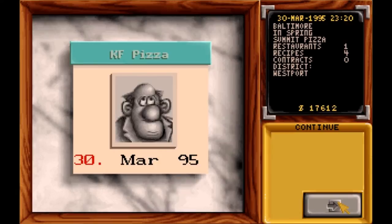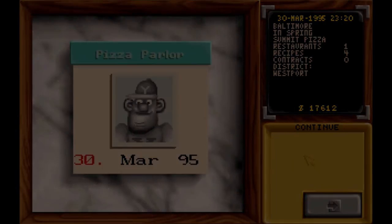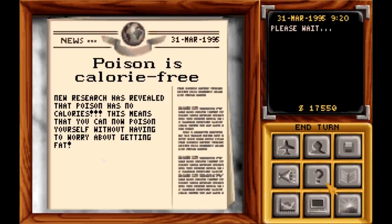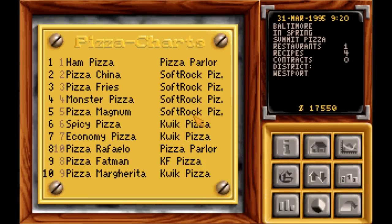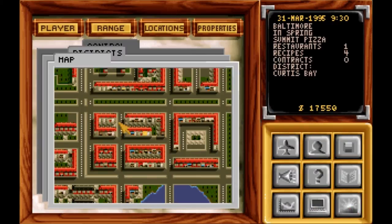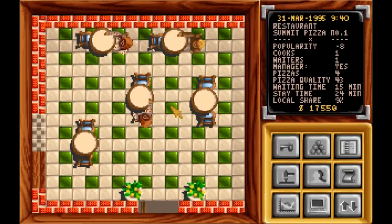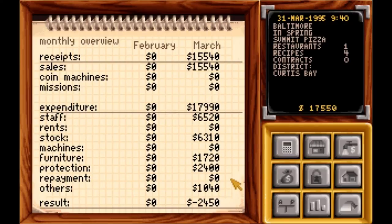Now, another thing to check is the pizza charts. I'm not on there, but Soft Rock has four. Go figure. This is the last day of the month and this is going to hurt. I know. See, I bought the furniture — $1,700 of furniture. Yeah, it hurt us. But we made $1,000 profit this month.